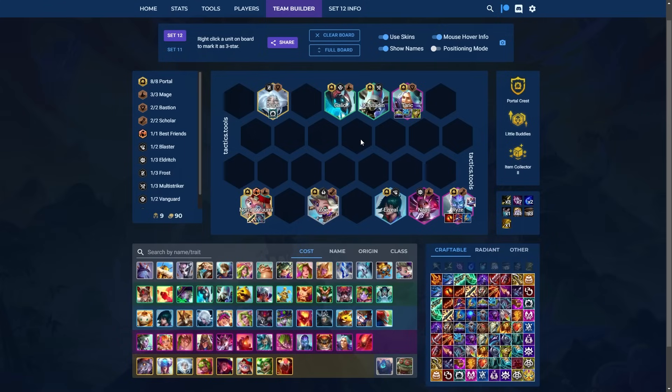This is the ideal level nine board. When it comes to Rise items, you're looking for as much AP as possible, as well as Red Buff — that would be the ideal item build. You can also go Morello, Rageblade, or Adaptive Helm, but these are the ideal items on him. You're also looking to get some sort of shred somewhere in the comp, either from Ionic Spark or Shiv. Make sure you don't put Shiv on Rise.